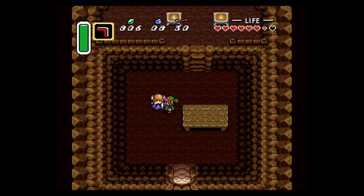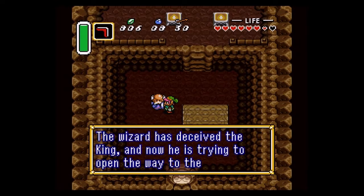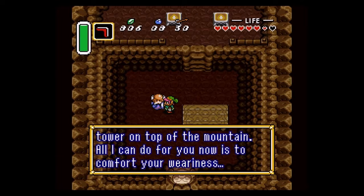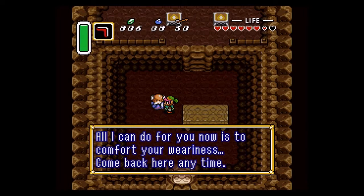Hey everybody, welcome to part 3 of The Legend of Zelda: A Link to the Past Let's Play. In this part we're going to go and take out the Tower of Hera and its infamous boss. We're also going to go and finish up Hyrule Castle as well.